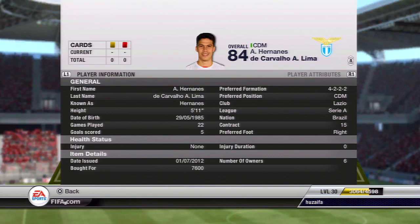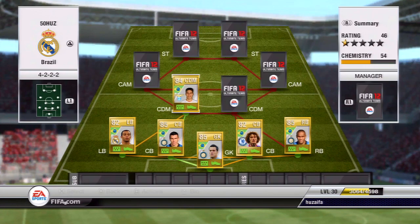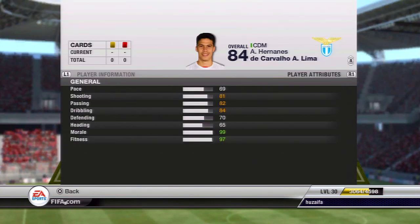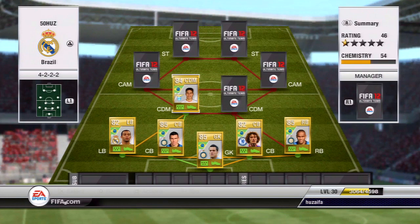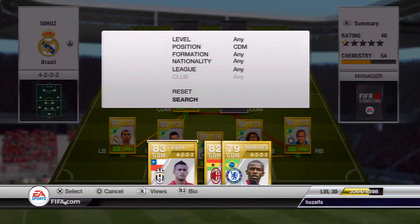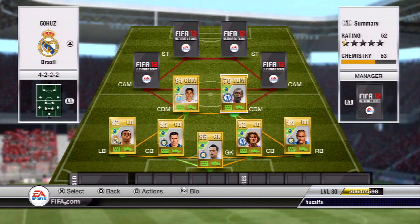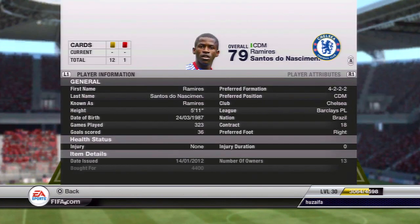For the defensive mid we're going for Hernanes, as I like to call him. He's originally a center attacking mid and he's been converted into a center defensive mid, but he's got really good stats. Not the best defending admittedly, but the rest of his stats make up for it. He's also on the slow side which is kind of good, so he stays in that general area.